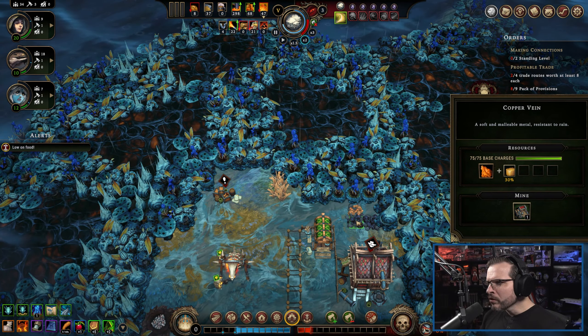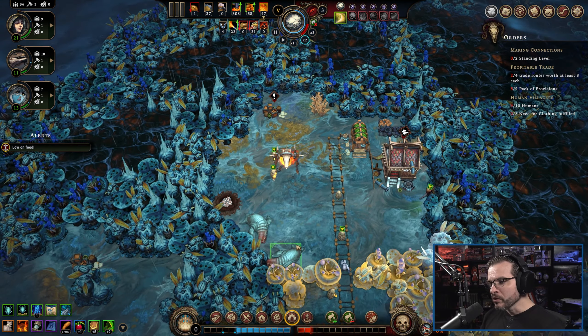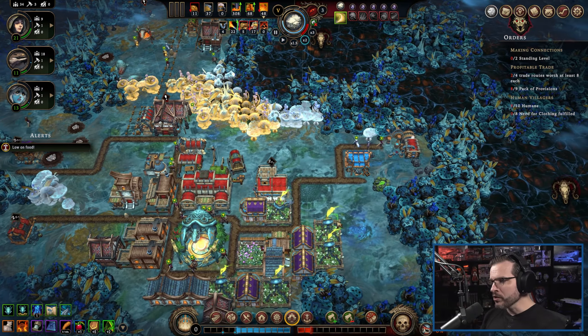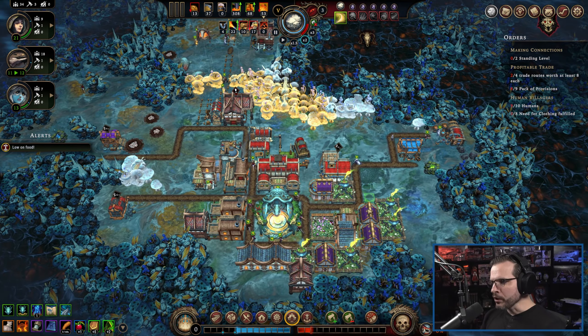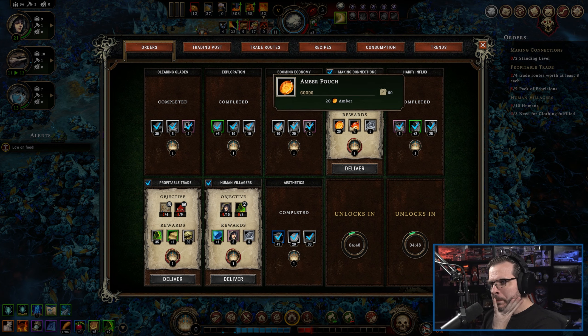What do we got back here? We got copper and coal, so if we want to put another mine over there we have that option. Lots of meat available if we could just get the Trapper's Camp. What do these orders give us again? Nothing that's going to give us a building.